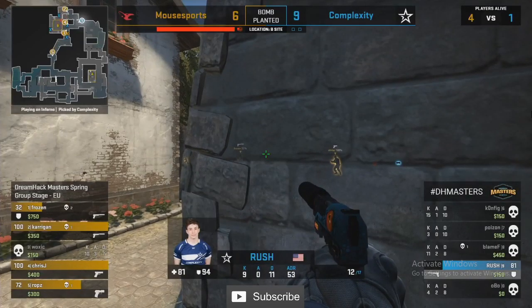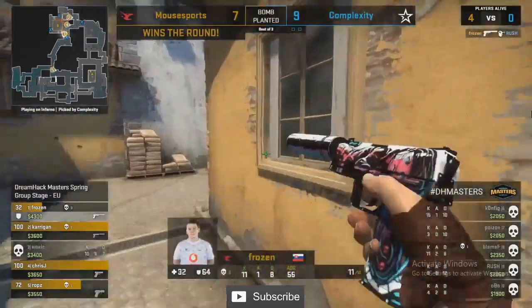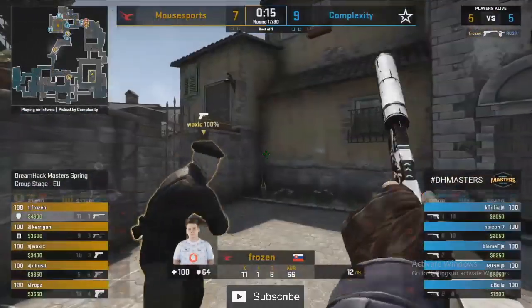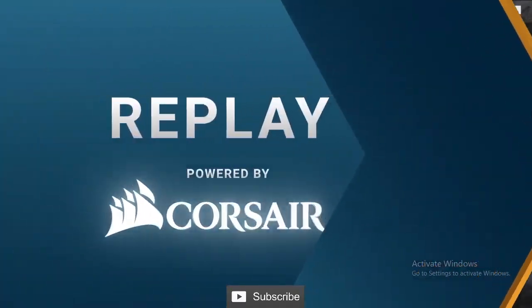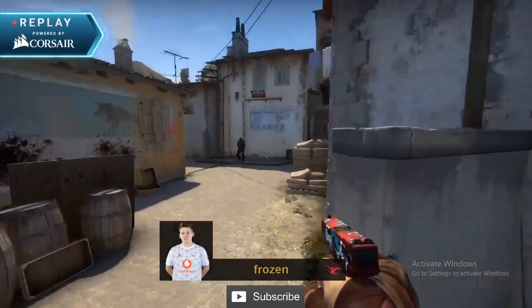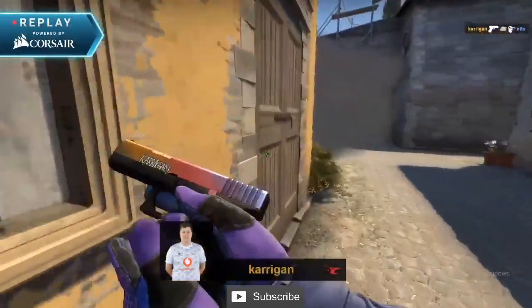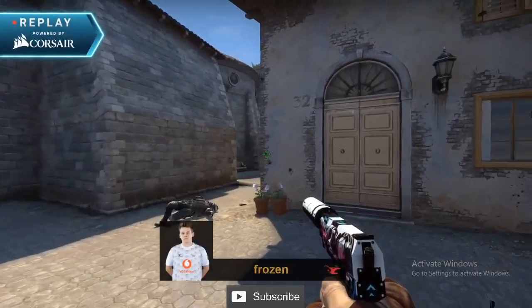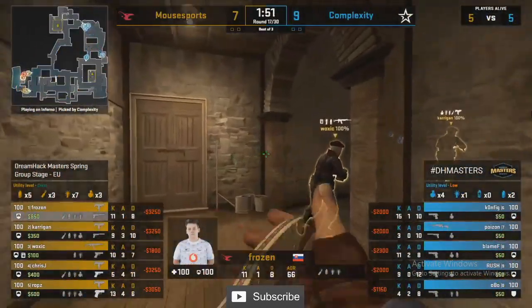This game getting even closer — seven now on the board for Mouse, and a pistol going their way. They can build upon this to try and tie things up in this second half. In the beginning it looked like Mouse Sports just woke up on the wrong side of the bed — took a few rounds to get into the swing of things. Their utility was unreal, but in the head-to-head aim duels they were just losing them every single time.